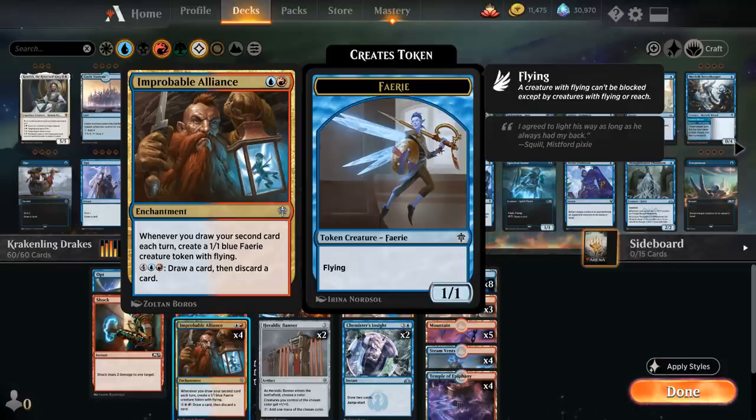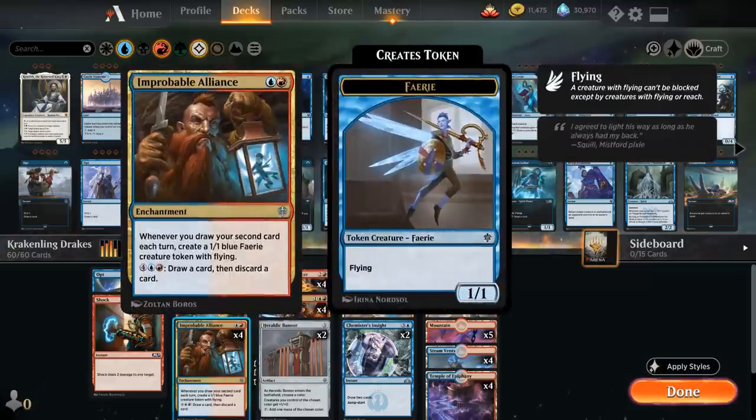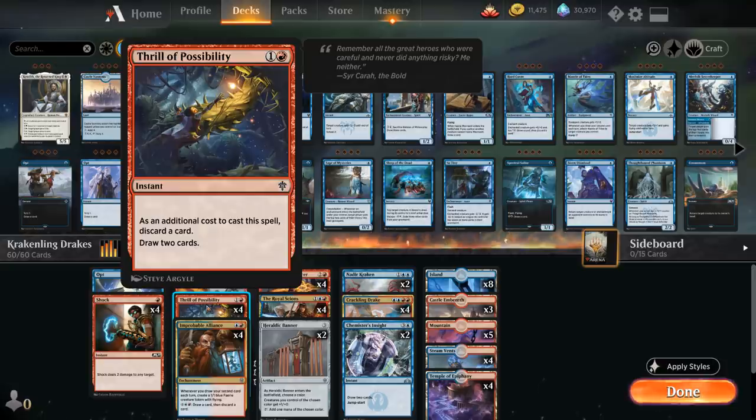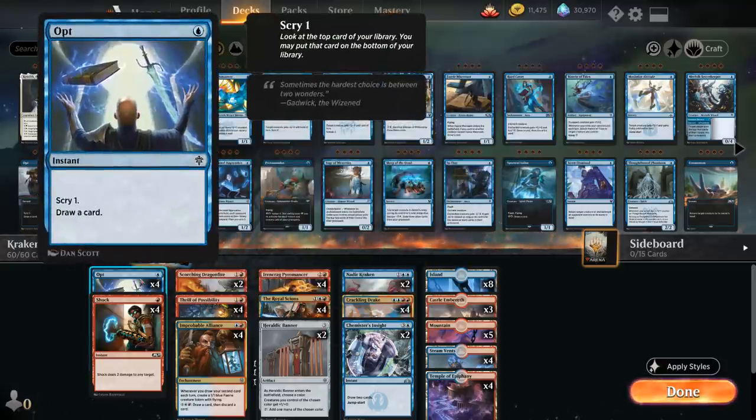Improbable Alliance costs two mana for an enchantment — whenever we draw our second card each turn, we make a 1/1 blue fairy creature token with flying. A single cantrip like Opt already triggers it since we've drawn our card for the turn. To make a fairy token in the opponent's turn we need to draw two cards, so that's where Thrill of Possibility comes in handy, as well as Chemister's Insight or multiple Opts if we're sandbagging them.